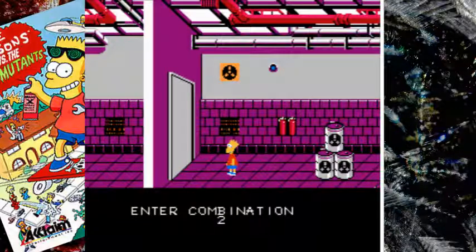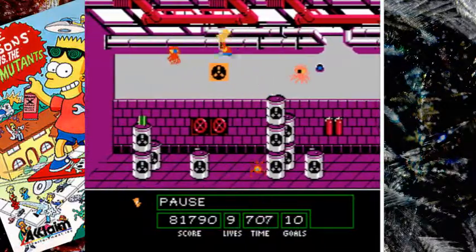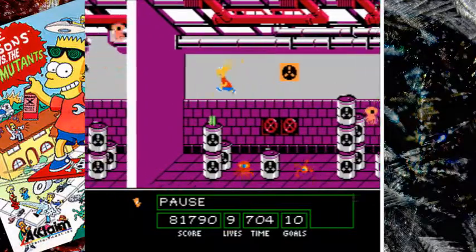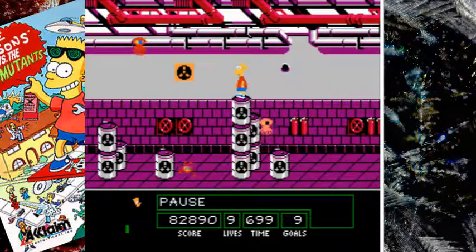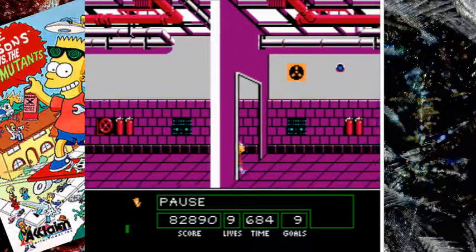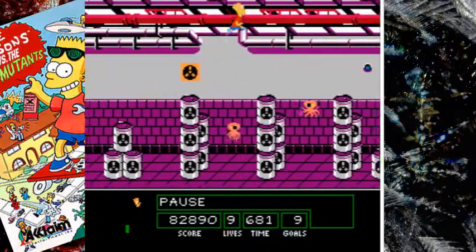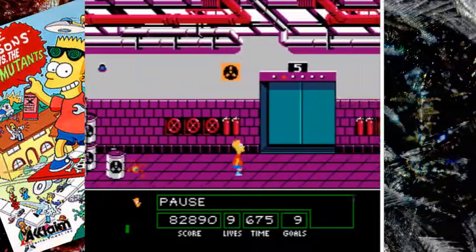The fifth floor combination is 21. There are other ways you can do it — basically just guessing. If you don't know the combination, just keep pressing B on all the numbers and you'll eventually get it. What is this one? 21. It takes a little longer, but there are no consequences if you get the wrong one — it just takes a bit of your time.